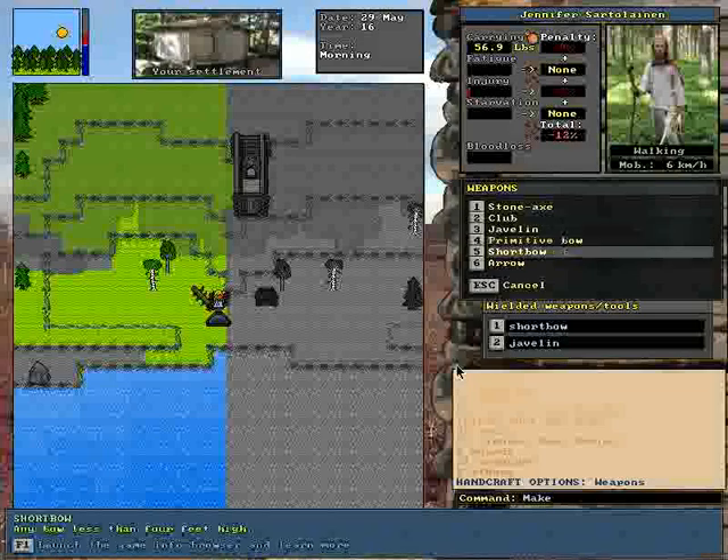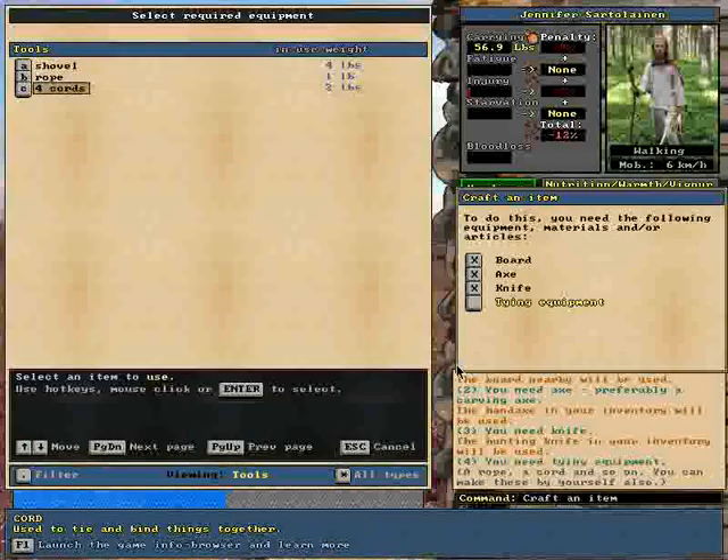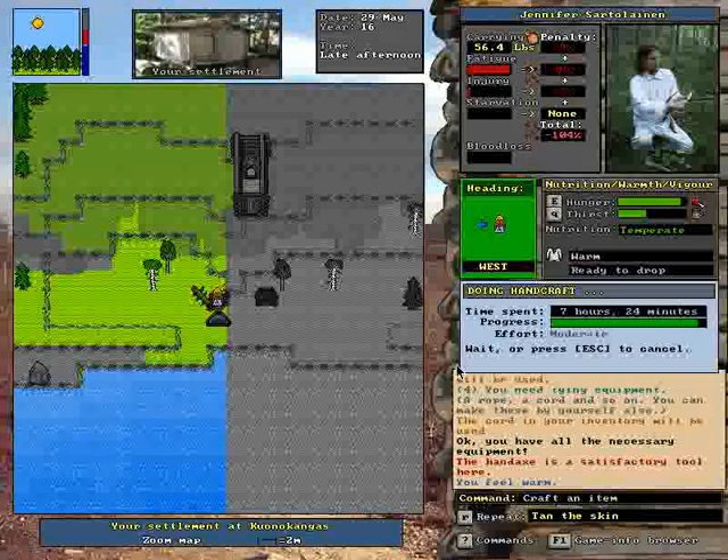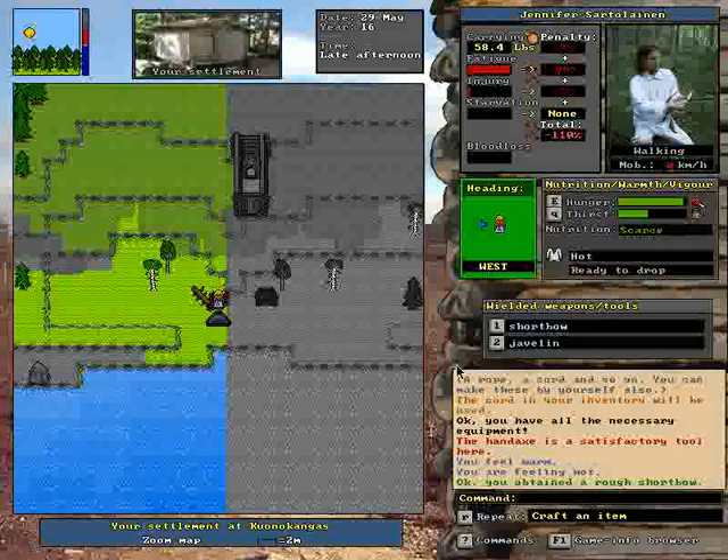The herbs are optional. Herbs can actually help quite a bit, but I don't think any are growing just yet. Usually they don't start growing until like summer or fall, and by winter they're all gone. So I'm not expecting to find any herbs for a little bit. It would be helpful, though. I could still make a bandage, but I'm not really concerned about such a light wound.